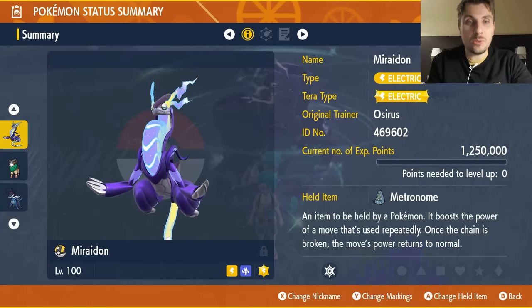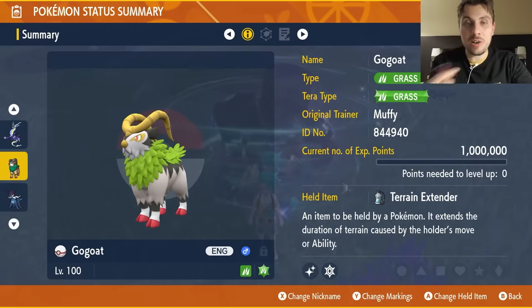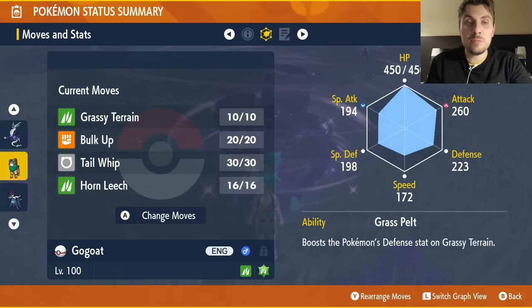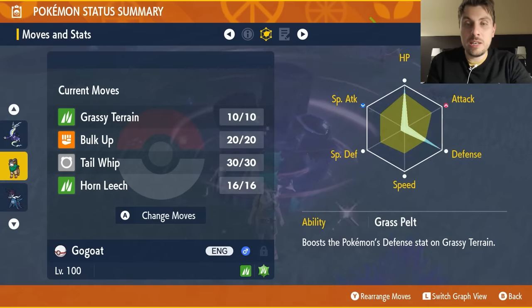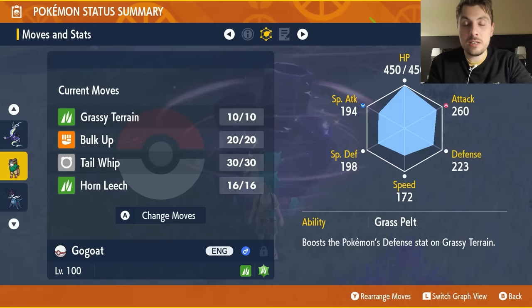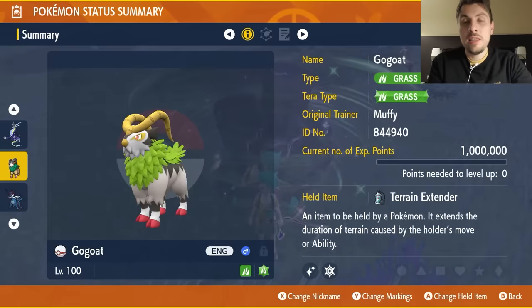The second build is Gogoat, the first Pokémon we used to successfully beat this raid. It's going to have the Grass Tera type, the held item Terrain Extender, level 100 with hyper training. The moveset is Grassy Terrain, Bulk Up, Tail Whip, and Horn Leech. The EV spread is 252 HP, 252 Defense, and the rest in Attack with an Adamant nature.